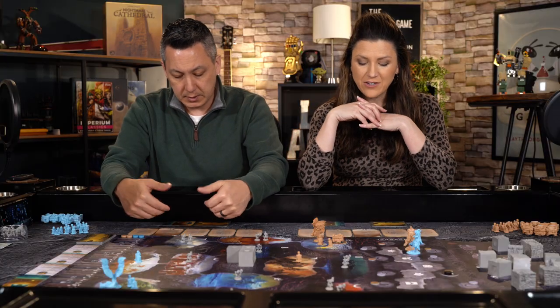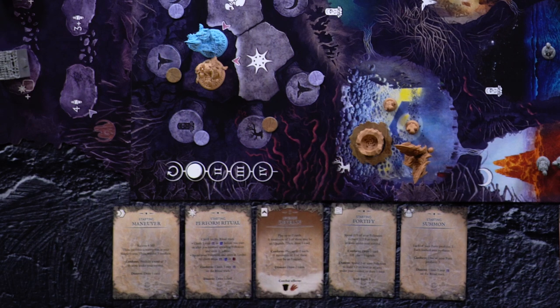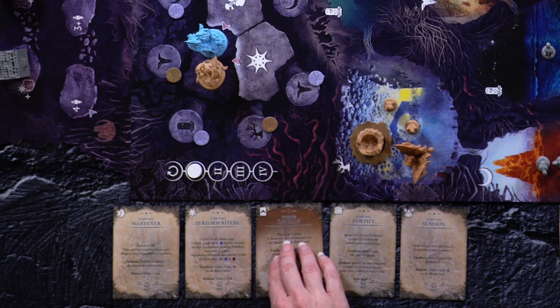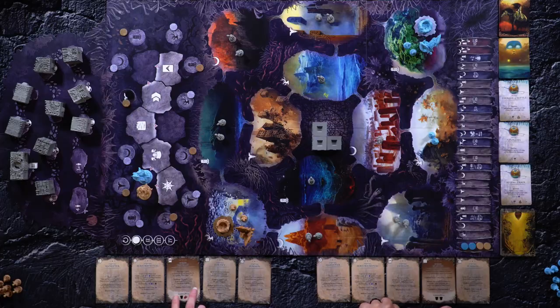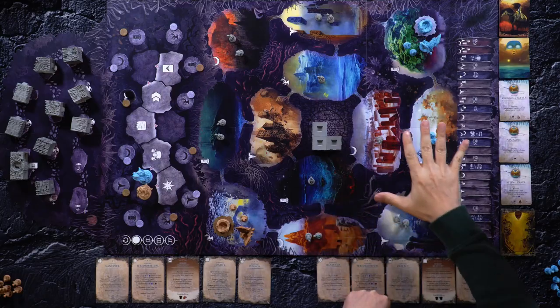I actually upgraded my develop action, which is going to let me play some extra cards. Our conform and descent are a little bit different too — they're stronger versions of the basic. And I got Fortify, which allows me to build forts out on the board. So we each have our two starting dreams.